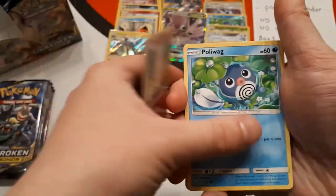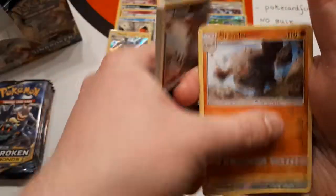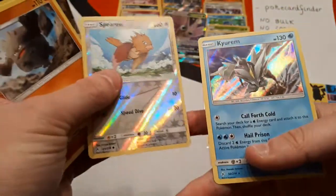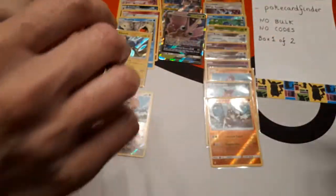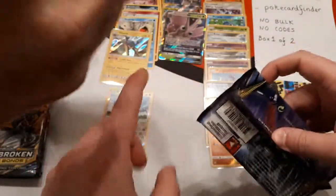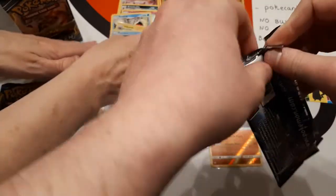Caterpie, Clefairy, Poliwag, Ekans, Rowlet, Steel Energy, Fairy Charm, Krokorok, Graveler reverse Spearow. And the rare is Kyurem — Kyurem holo. That's a nice one to get. I think there's some sort of deck being made with that — I say that because online the pack just got torn to bits. There were a few people trying to get my Kyurems, and it happened often enough that I presumed people were trying to make some sort of deck.